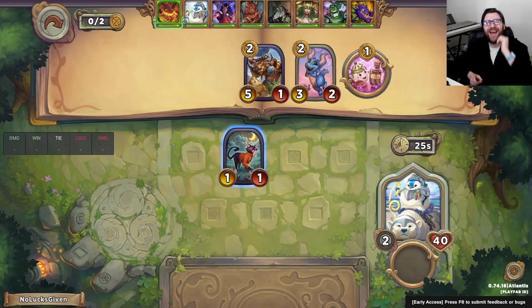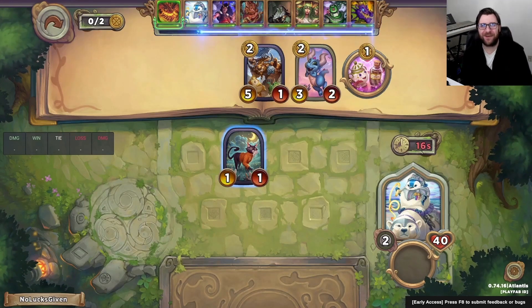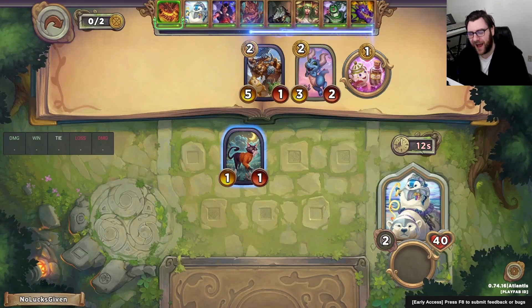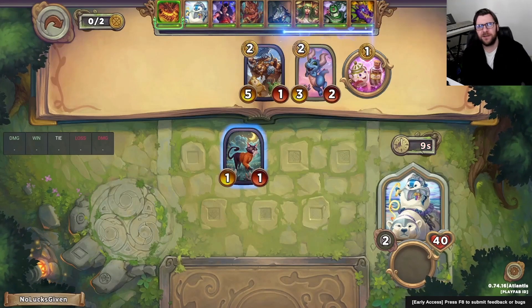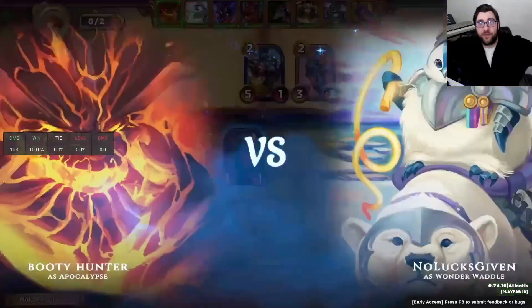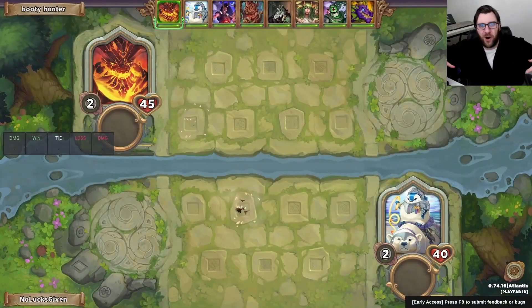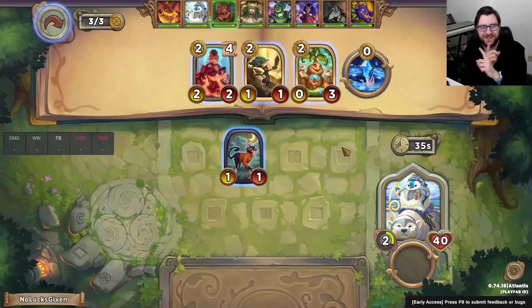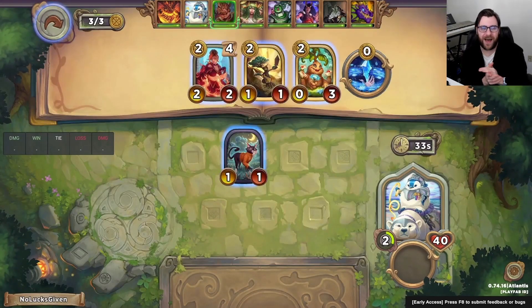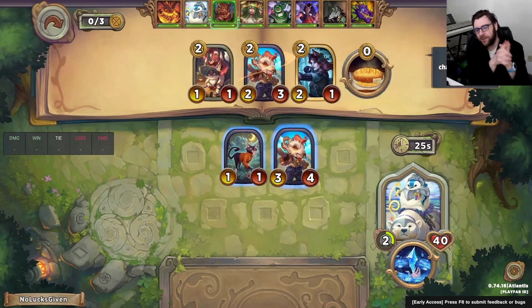What is up everybody, I'm Nolex Given and today we're gonna be taking a look at an action-packed game of Storybook Brawl. There's a ton of fun stuff that happens in this one. It's actually a little bit similar to yesterday's video in some of the mechanics that we explore, but we get to go a little bit farther. The whole lobby isn't dead on 6.0 though most of them are — there's just a few strong players left, and we get to battle it out in a really fun finals playing Wonderwaddle.